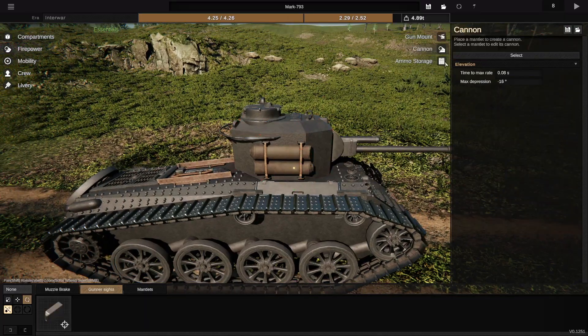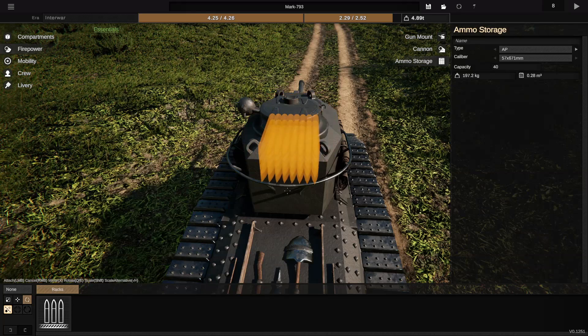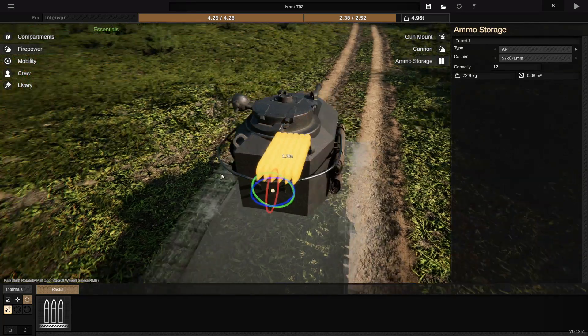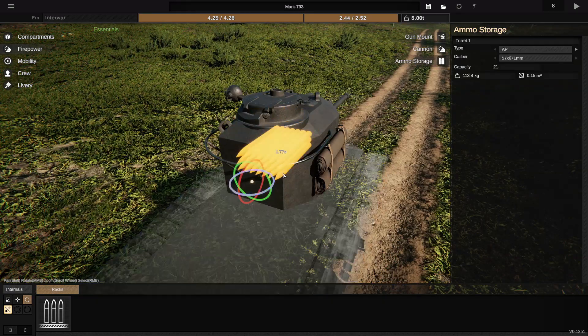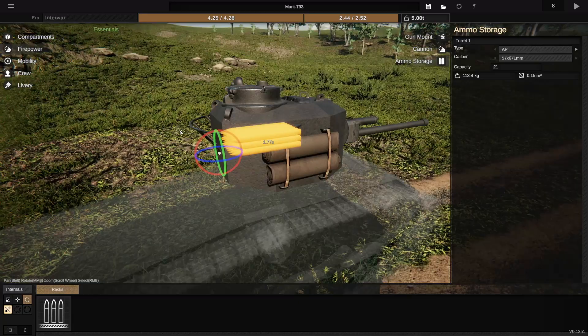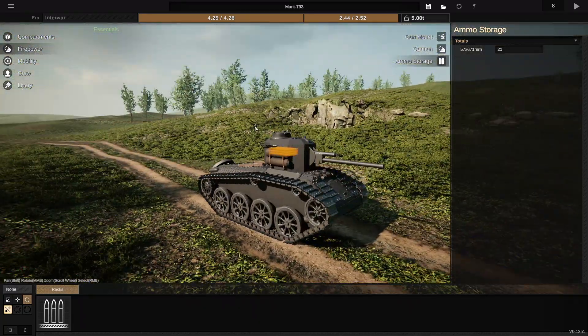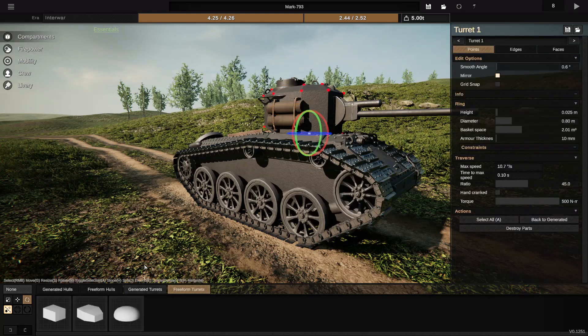There we go. Then what we're going to do is go to ammo storage. We're going to grab a bunch of this, and we're going to go ahead and try and fit some of that in there as well. I want at least 12 rounds. If we can have more, we will have more. Let's go ahead and try and put more in. 21 rounds — that seems to make sense to me. So that is it, that is all I want to do. I think the last thing we'll do is add some side panels, and we'll go with that.